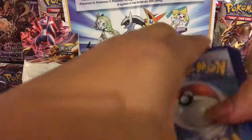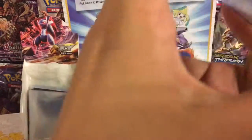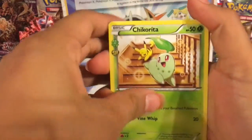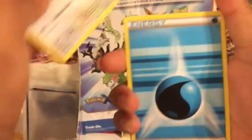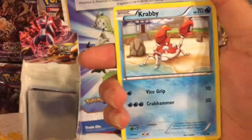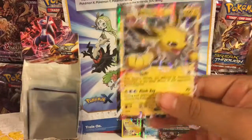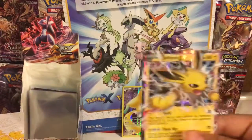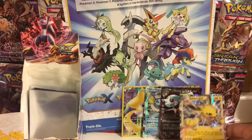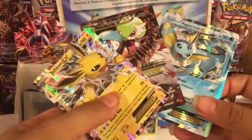I honestly don't even care if we don't pull anything good in this pack. Chikorita. Machamp. Team Flare Grunt. Doduo. Energy. Gastly. A Krabby. Gastly. Altaria. And another Jolteon EX! We already pulled one of these. Oh my gosh — we pulled three Ultra Rares!